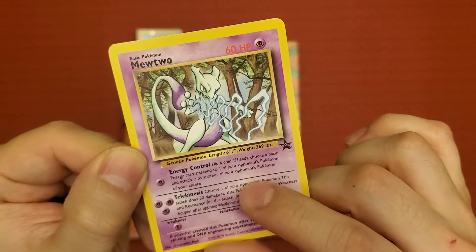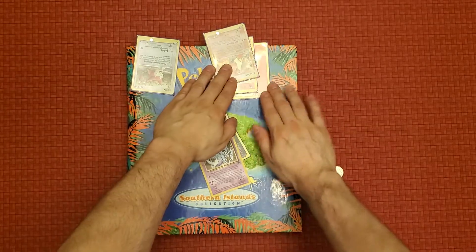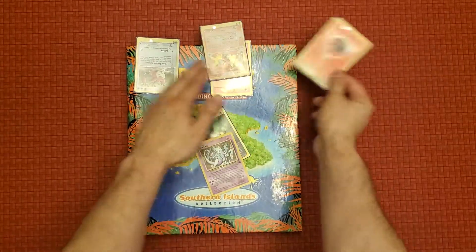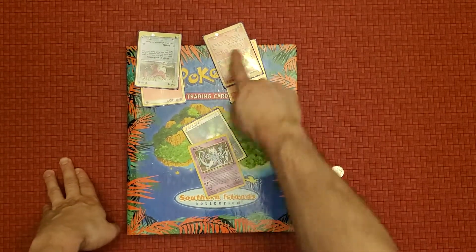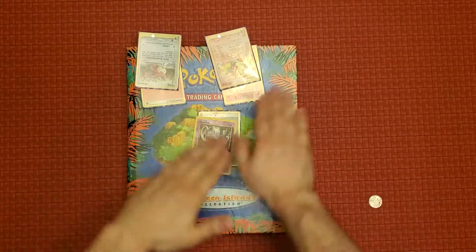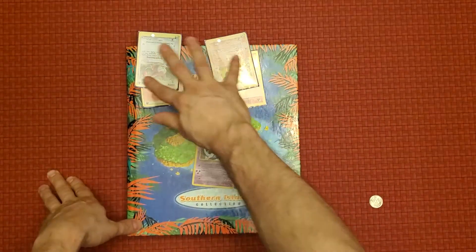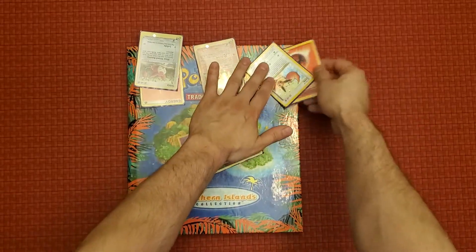If I get heads, I can choose a basic energy attached to one of my opponent's Pokémon and attach it to another Pokémon of my choice. So I could move this one to here, or if one opponent's Pokémon only needs three energies for their attack, I might move it to another one instead. I'll take the falling asleep effect over nearly doing 50 damage to me since I only have 60 HP. So depending on the situation you can move energies around depending on who's active.